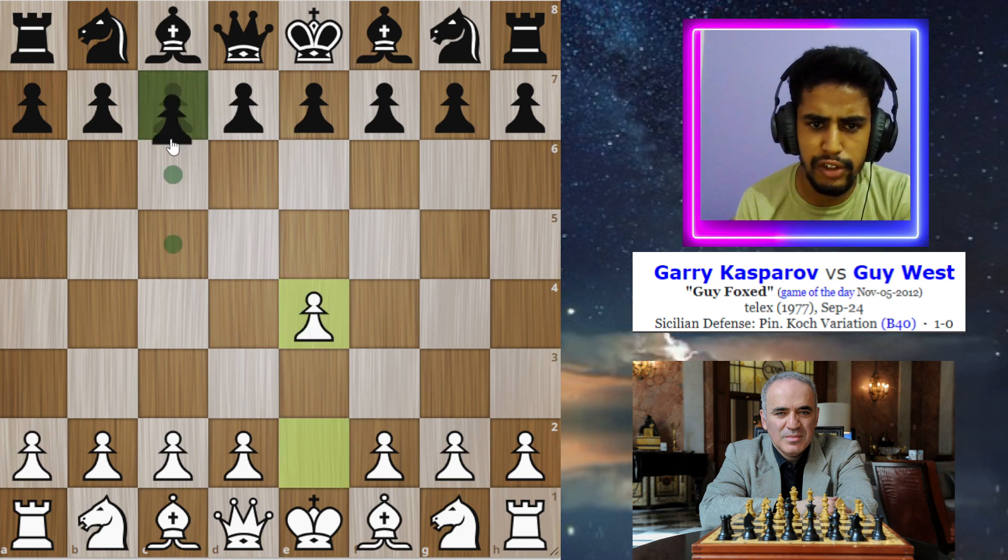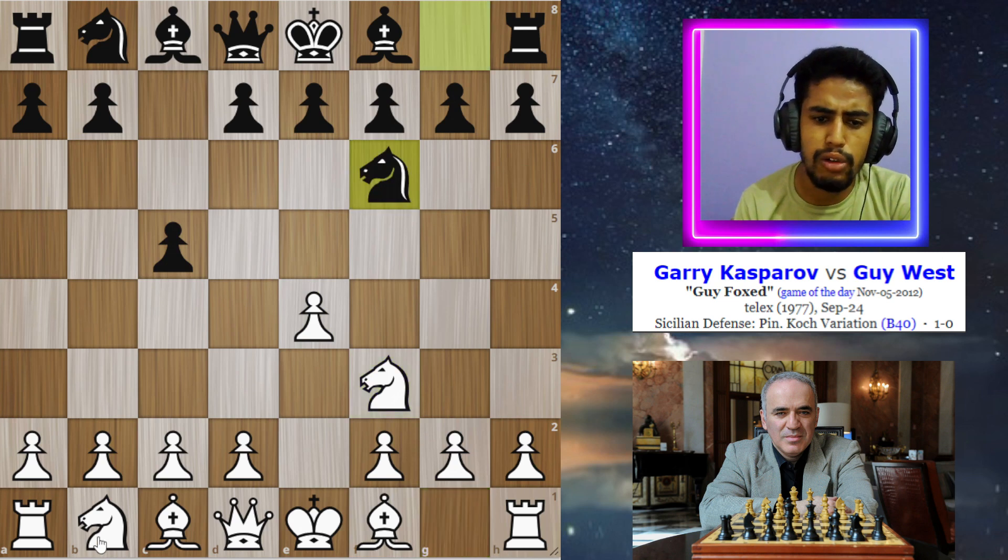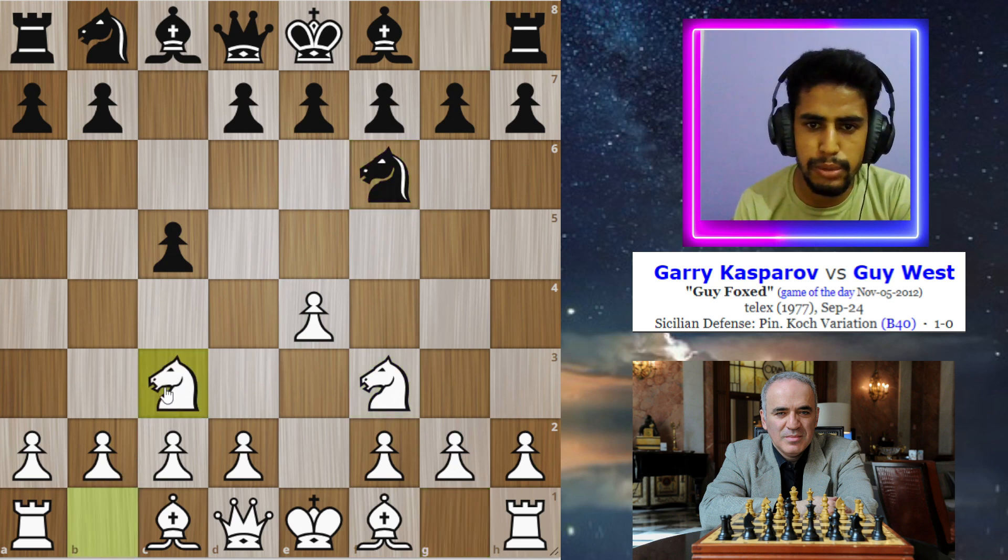The game starts with e4, c5 by his opponent, knight to f3, knight to f6, and now Kasparov goes for knight to c3, which is the Sicilian Defense, Jovi's variation.